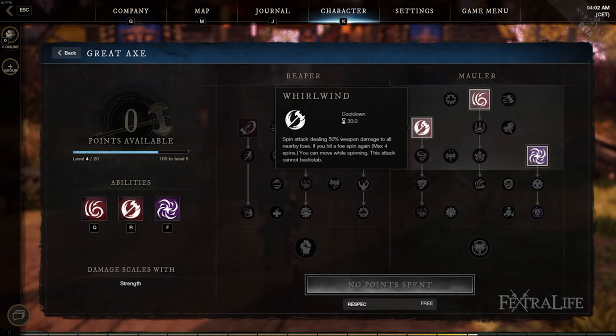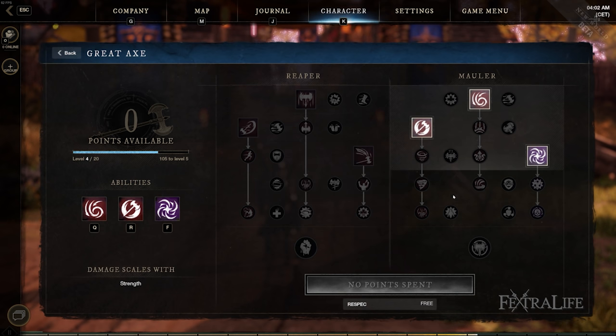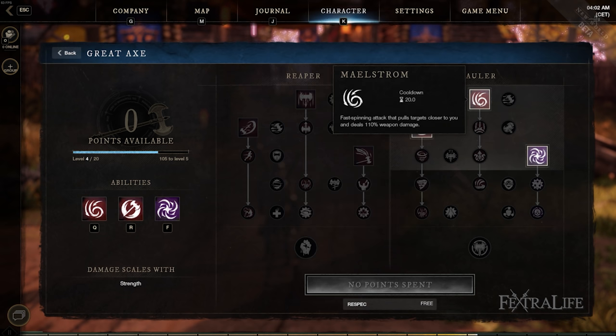Moving over to the Mauler skill tree, this is really your AoE skill tree. Reaper is more of your single target, Mauler is more of the AoE. Here you have Whirlwind, Maelstrom, and Gravity Well.